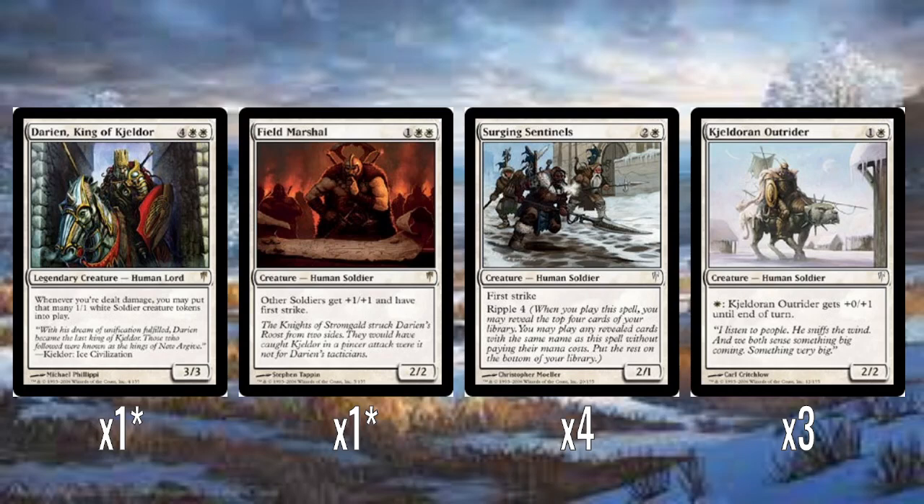Let's talk about the rares of the deck first, because that's honestly what gives the deck a lot of its identity. One of the rares is Darian, King of Kjeldor. So four mana and two white for a 3/3. Whenever you're dealt damage, you put that many 1/1 white soldier creature tokens into play. It's a super good ability.